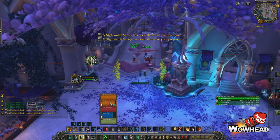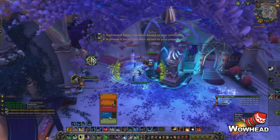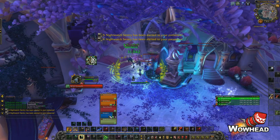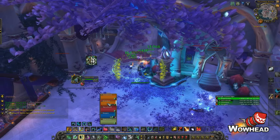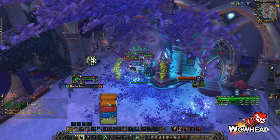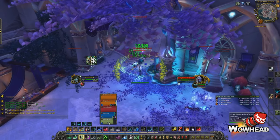Up on the bridge there are two blue tigers. When they jump to players they apply a dispellable debuff that also does damage over time, so you don't want it to stack up too high. Try to keep it to a minimum — if people get two stacks, just dispel it.